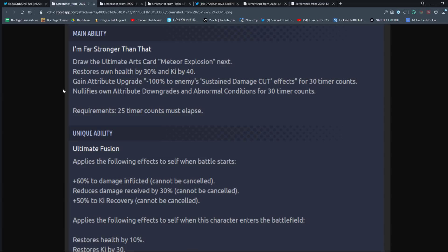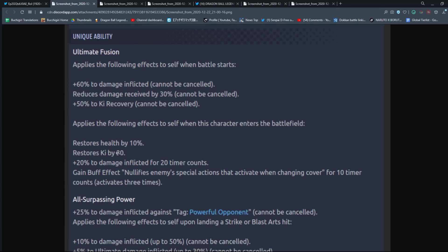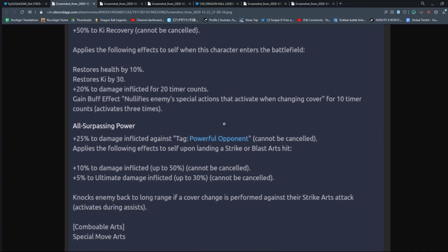Applies the following effects when the character enters the battlefield: restores health by 10%, restores ki, and gains 20% damage for 20 counts when switching in. Also gains the buff effect that nullifies enemy special actions that activate when changing cover for 10 counts — activates three times. Plus 25% damage inflicted against powerful opponents, can't be canceled, so he'll always do 25% more damage to basically every antagonist in Dragon Ball.